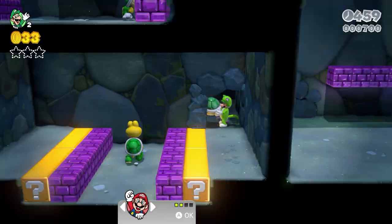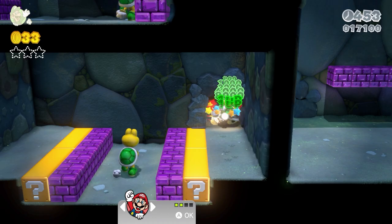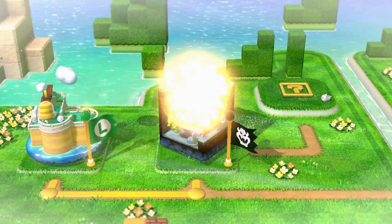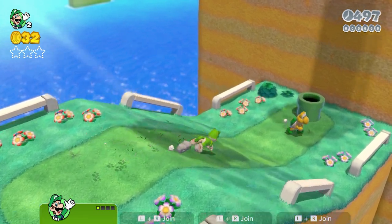I'm going to show you the fastest and easiest way to bounce a turtle shell to earn a ton of extra lives in Super Mario 3D World. The good news is it's early in the game in World 1-2, so you only need to have beaten World 1-1 to do it. Here we are in Koopa Troopa Cave and I'm going to walk you through the right way to do this.